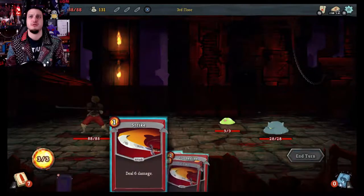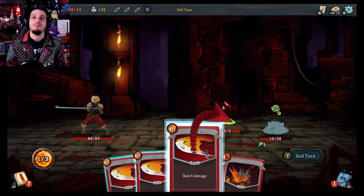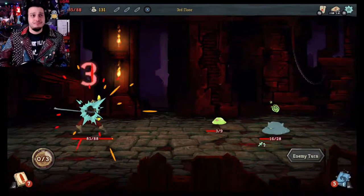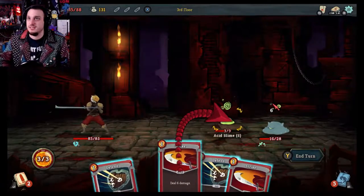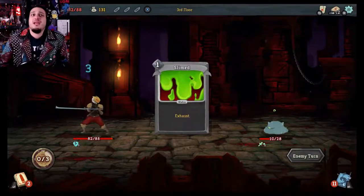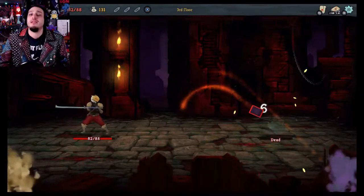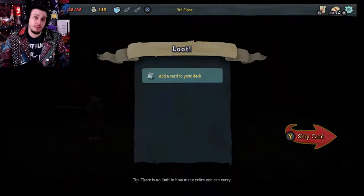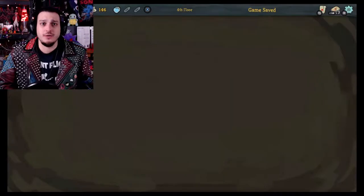Especially coming up against these guys — they hit pretty hard. I'm going to just clothesline that guy to prevent any problems. I'll get stabbed for 3, which is fine. If I play my cards right, I should be able to get rid of at least one of these. Defend myself against that attack and attack him. He's only got 10 HP left. Anger, then strike — I win. 15 gold, and an Iron Wave gives me block and damage. So useful. We entered a question mark, which means something random is about to happen.